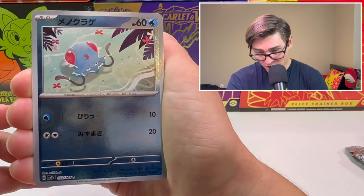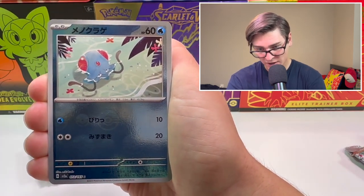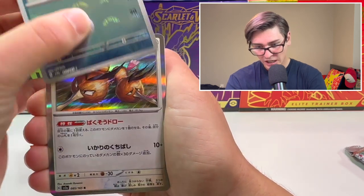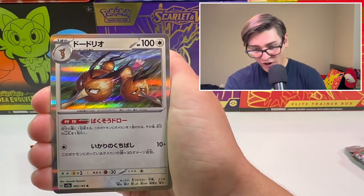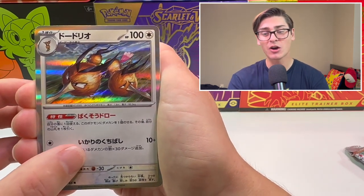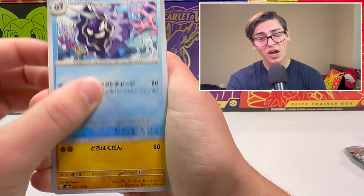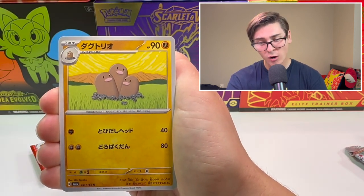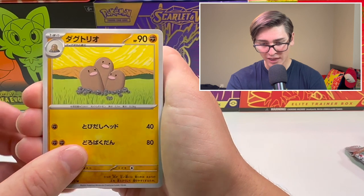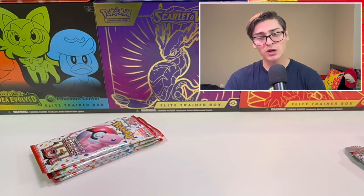Here is our Reverse Holo - I'll shine it so you can see the Pokeballs on there. That Tentacool looks really good. And there's our Holographic, a Dodrio - that is nice. So that's where our Holographic is. We follow it with a Cloyster and then a Dugtrio. So that is two from the back that we need to do. Now we know our card trick.